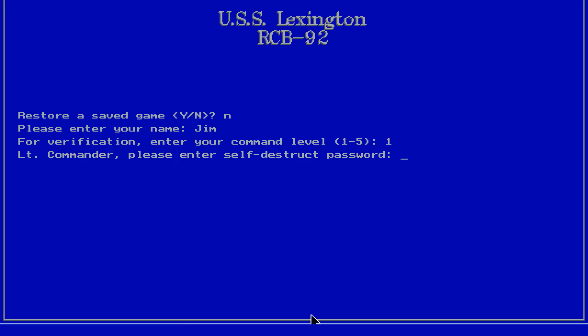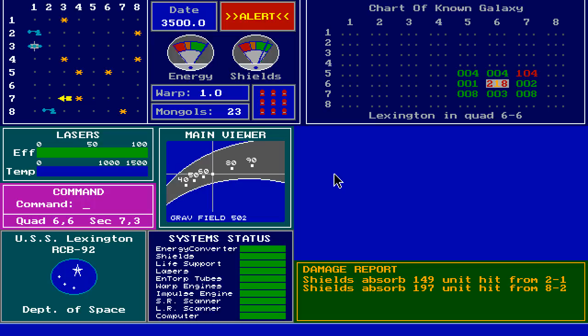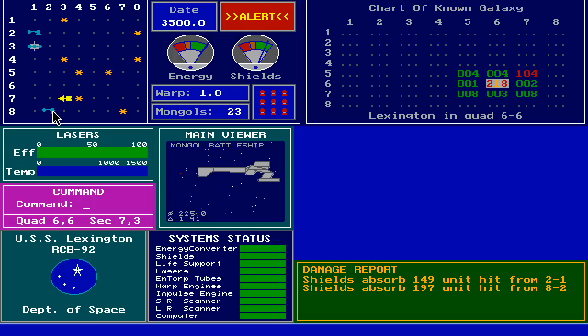Captain Jim in command, command level 1. Self-destruct password: 0-0-0 Destruct. Okay, and so it begins. This is my ship here — this little Starfleet-y looking ship with a triangular thing going on.